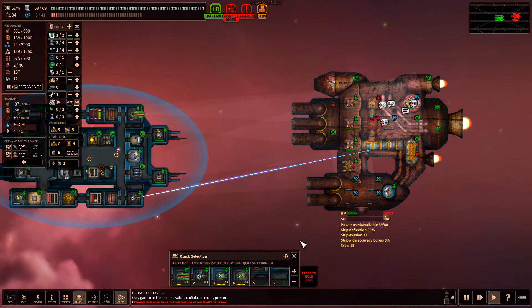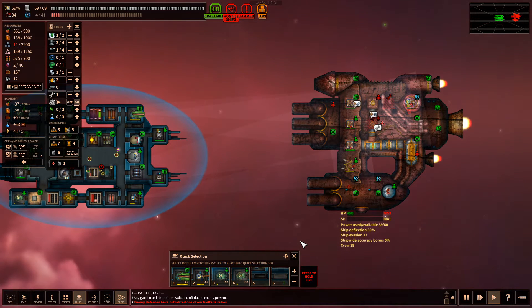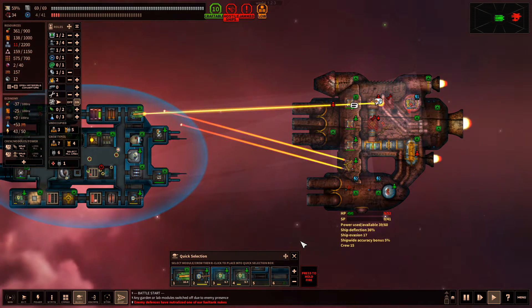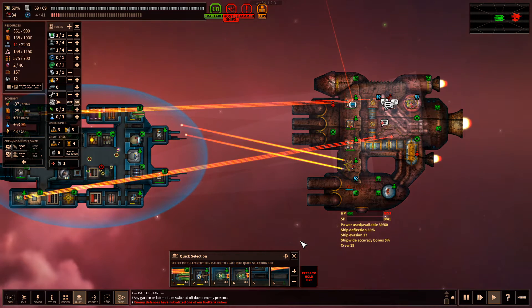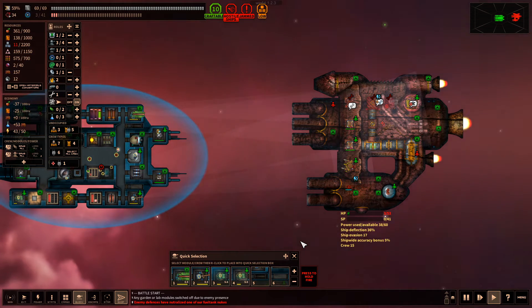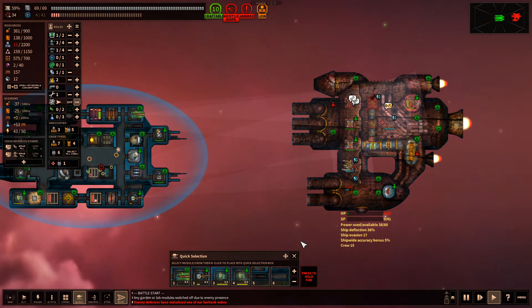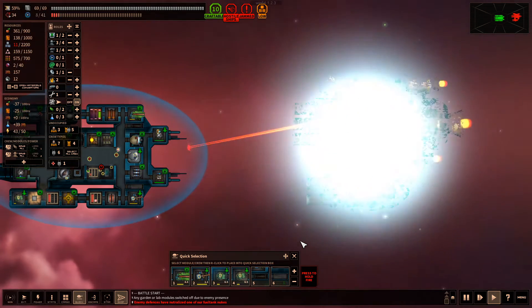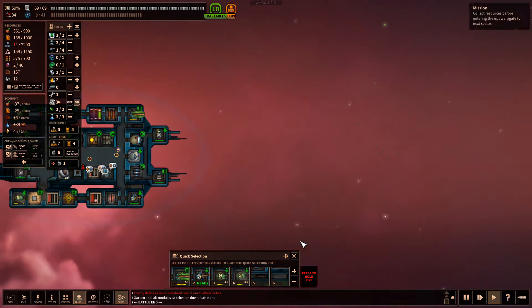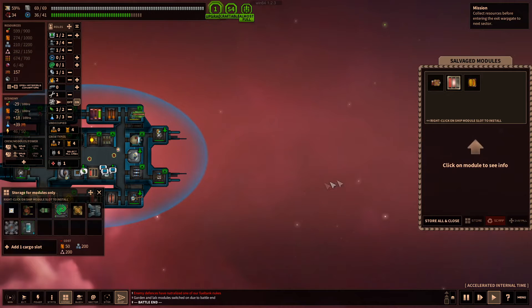Their front gun is still firing but we should be through them shortly - they've got nine health remaining. We continue to ECM different pieces and their rear gun might come up, but they have only three health remaining and we still have shields up. ECM'd that front gun, and the back gun might get one shot off but it won't do much. There we go - that was a great fight!